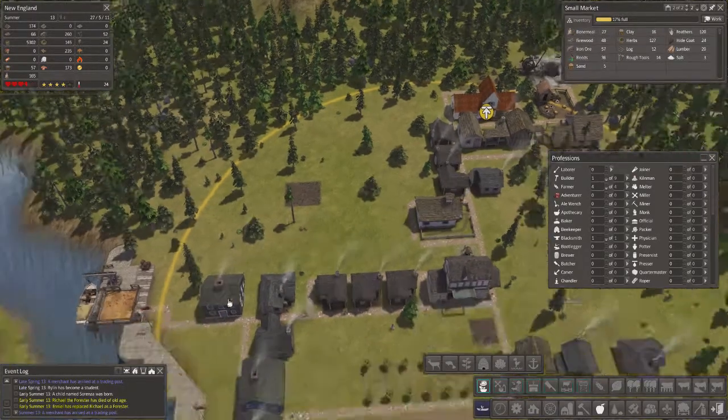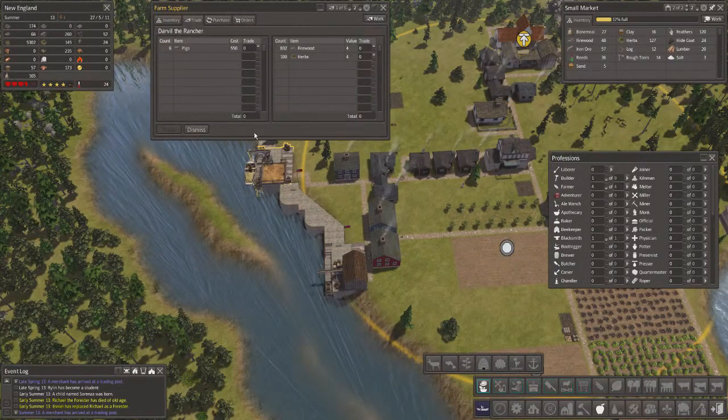The merchant has arrived - selling pigs, okay, that's interesting. I'm going to buy six pigs. It's going to cost me about 800-ish plus 25-ish. Okay, trade.